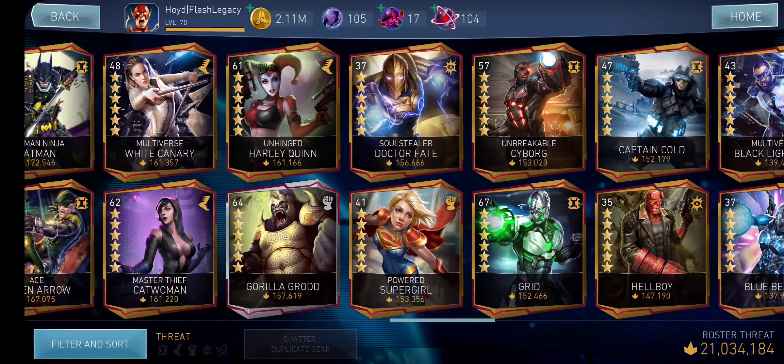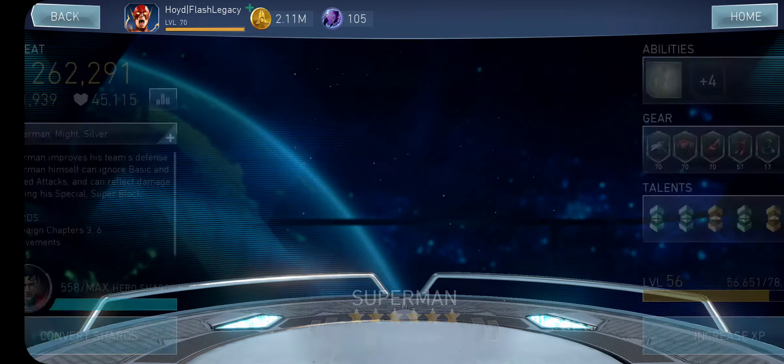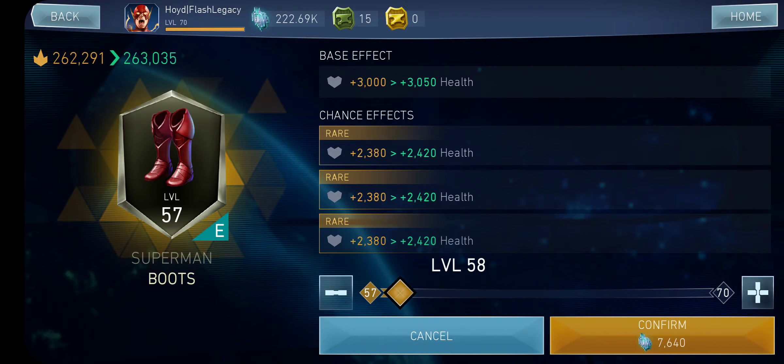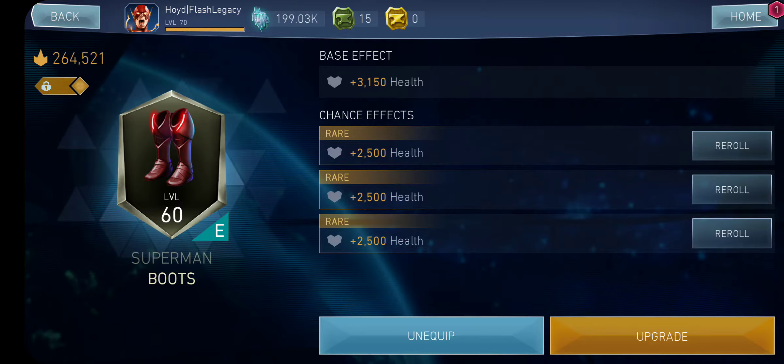So we are going to work on Superman. I think we're going to be able to max him out today or at least get the card art. I'm going to take this to level 60. Das is good. Look at the boots — the red.